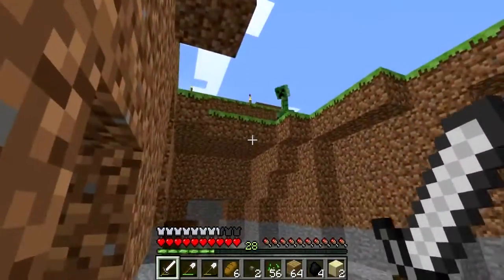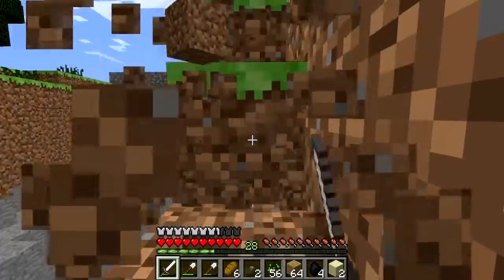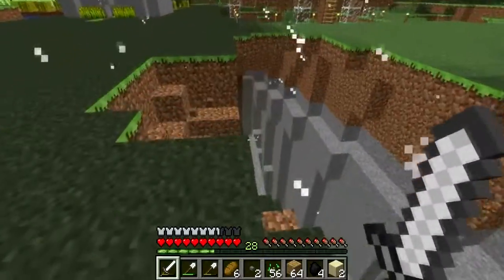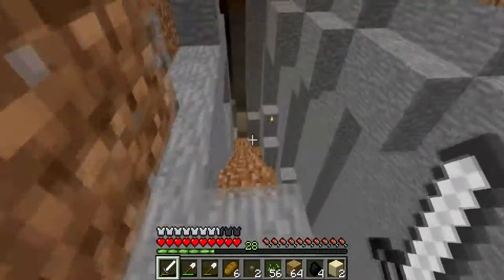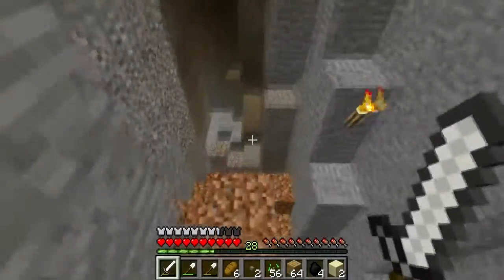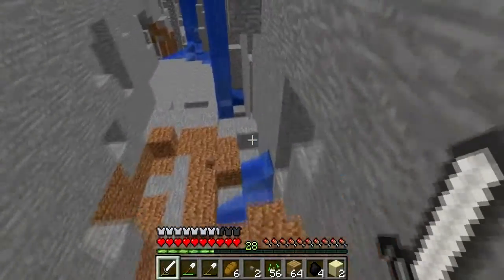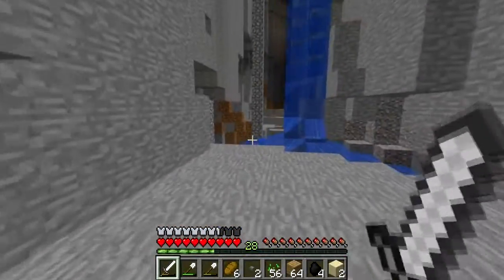Look at the creeper — oh God, this is not good. This is going to be interesting on this hard difficulty. I'm going to head down here and see if I can find some lava and a water source. There's a water source — we can always find a water source. We need some lava.